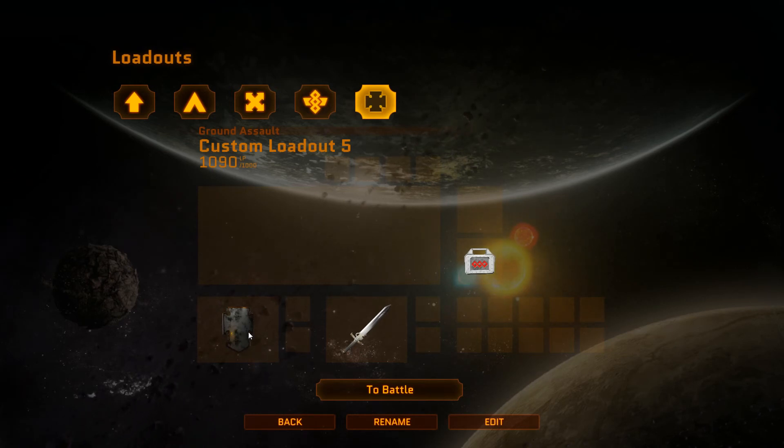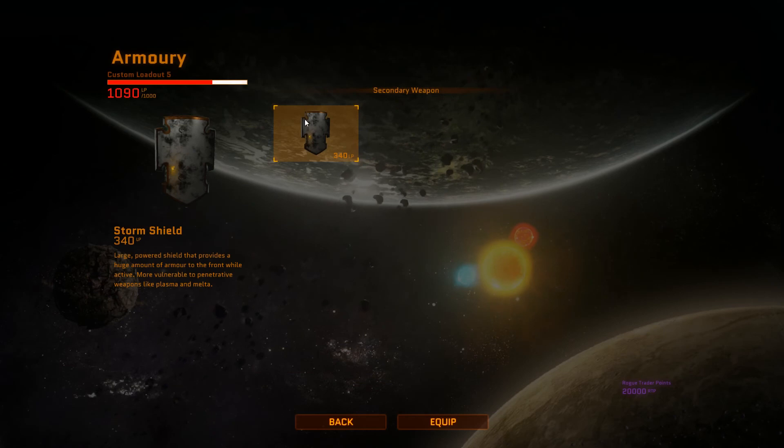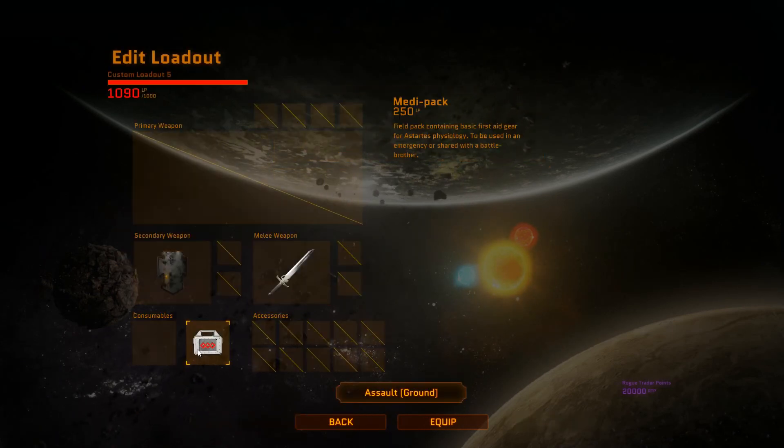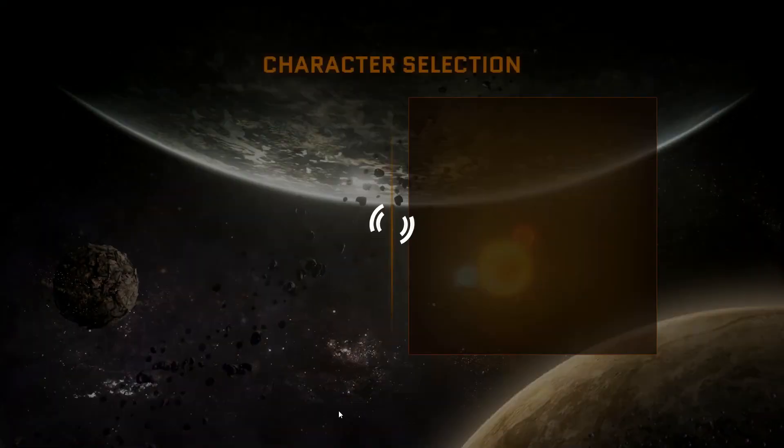Finally, the Ground Assault. He gets a storm shield — a large power shield that provides a huge amount of armour to the front whilst active, though more vulnerable to penetrative weapons like plasma and melta. So they're hinting there's a melta gun we haven't seen yet. The primary option is just the storm shield, and for melee you can choose whichever weapon you want. The same consumables apply. It is a bit broken at the moment — the loadout is too expensive by default, but it sort of lets you choose it anyway as part of the default loadout, which is a bit odd.